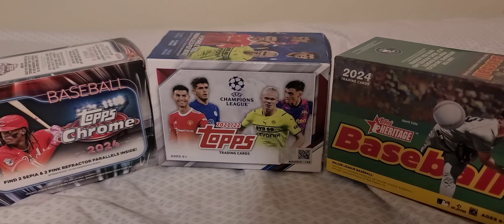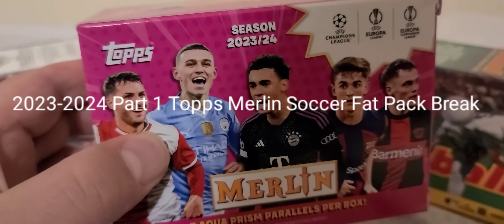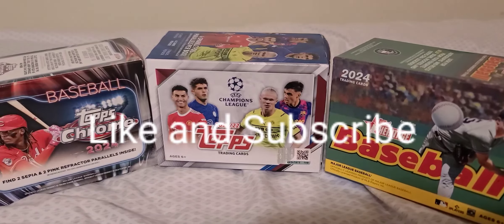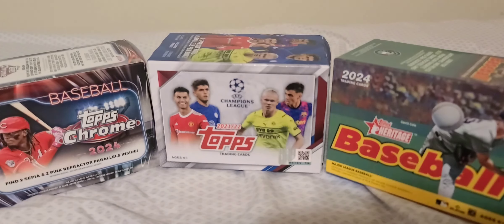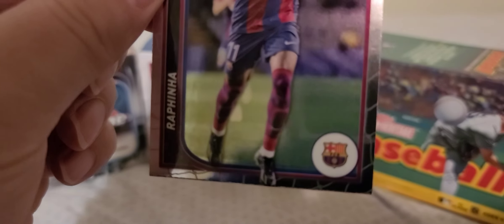Hello there! I stopped by my local card shop and picked up a blaster box of Topps 2023-24 Merlin soccer cards. Here's what the packs look like — four cards per pack, seven packs per box.